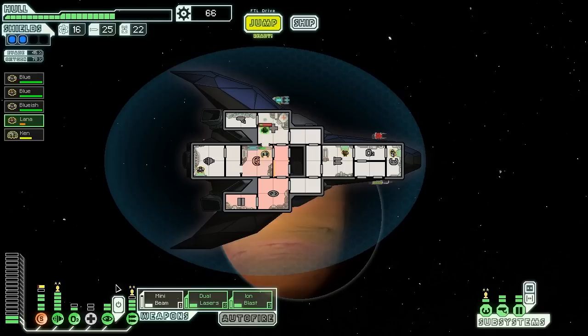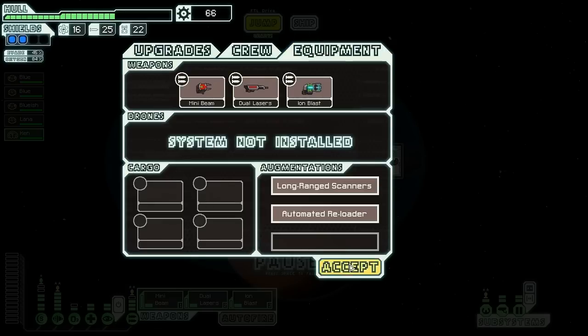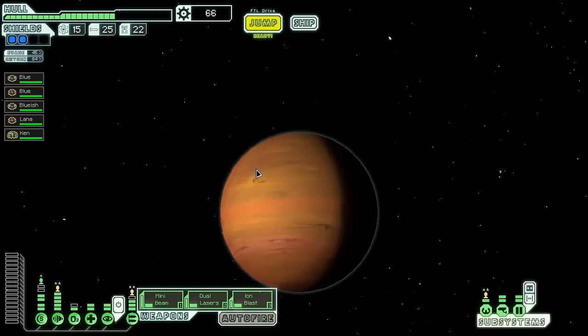Some scrap — nothing special, just a little bit of scrap. Might as well have you healing up. Well, still not perfect. Until we have a defense drone, it's going to be very difficult to survive those missile encounters. Do we have anything spare? Nothing. Let's hit one more and then the store, and then the exit — that's all we'll have left. So maybe we'll get lucky.